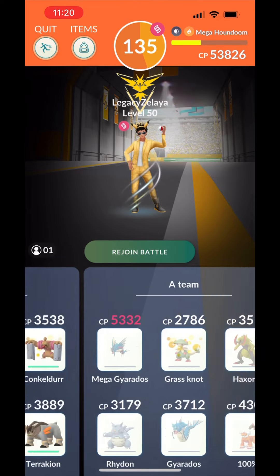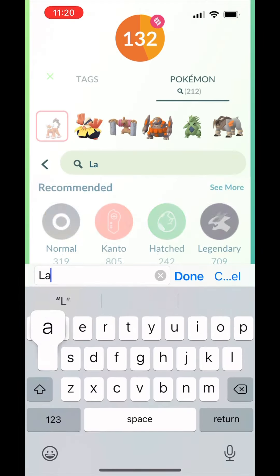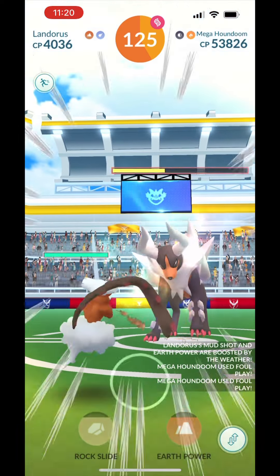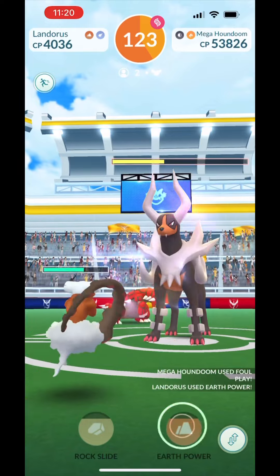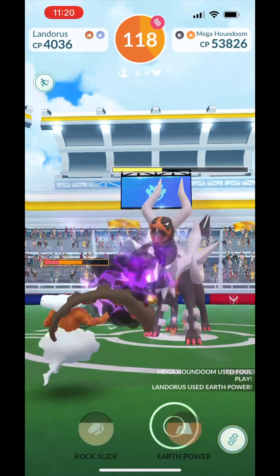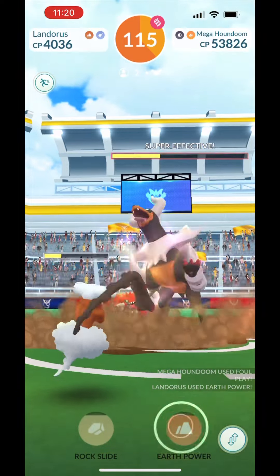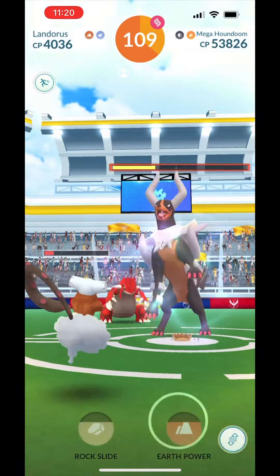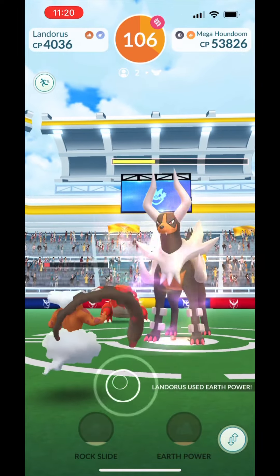I made a mistake — I completely forgot and put the wrong Lando in there, so I just swapped to the right one. It cost me a few seconds. Misato had the Escavalier, and now she's on Groudon. This is the Incarnate Landorus. I guess because the attack stats are different, you can count them as unique.